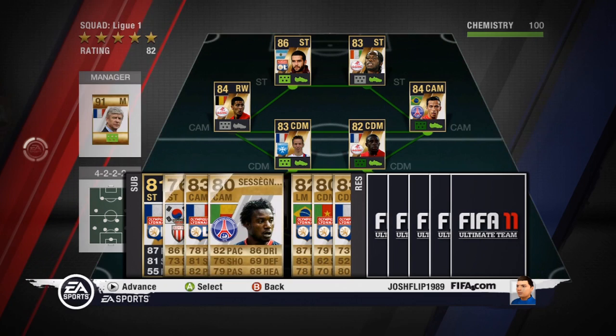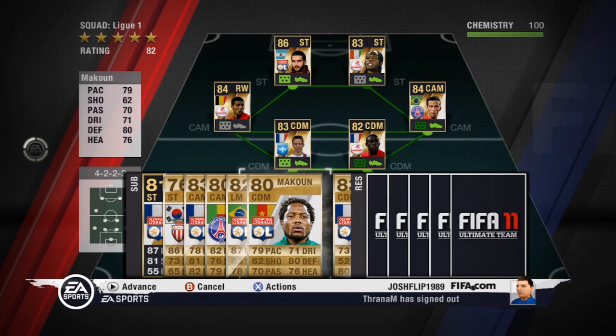He's not quicker than Lissandro Lopez but he seems quicker. He's a nice player. You can get him for about 12,000 coins, maybe 12,600. That seems to be the average price.